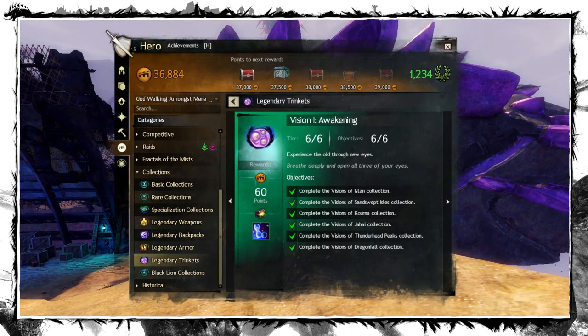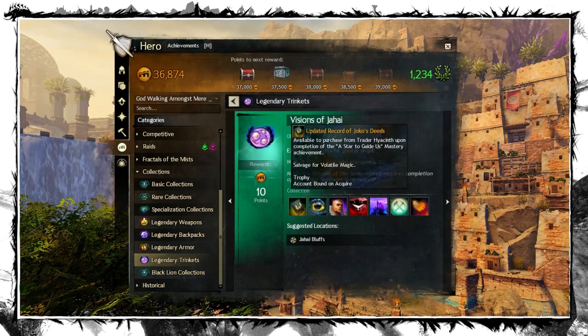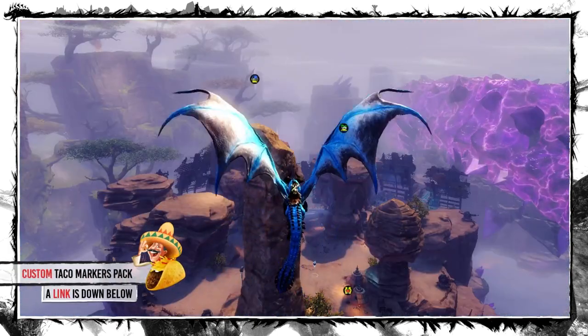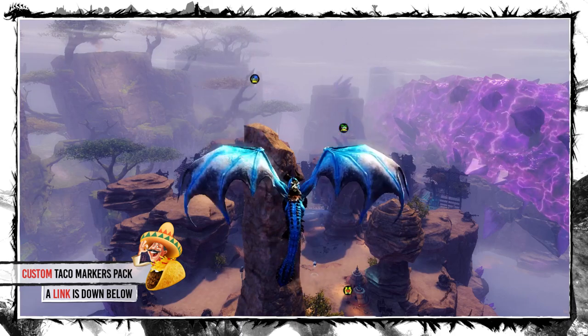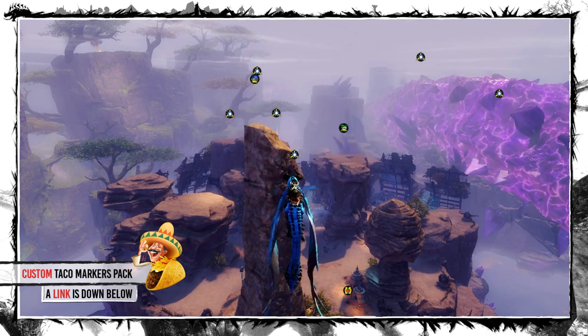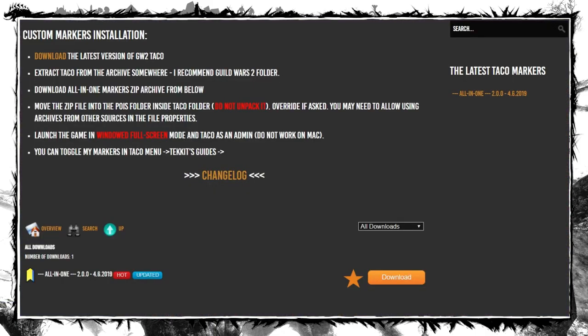The first collection, Awakening, has 6 sub-collections, one for each map. Their content is very similar so let's cover them all at once. I've made TacO markers for all relevant tasks, and other achievements were covered already in my Season 4 packs — just download my all-in-one pack and you are good to go. A link is down below.